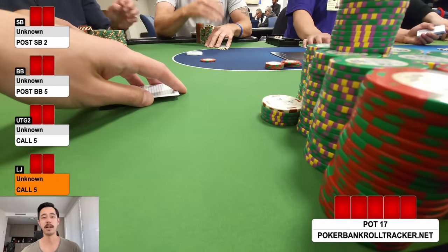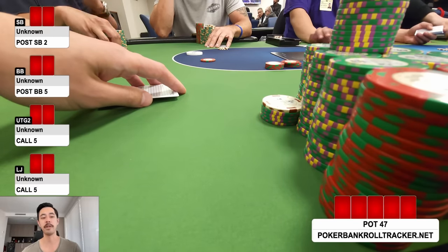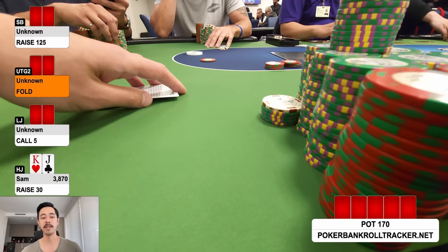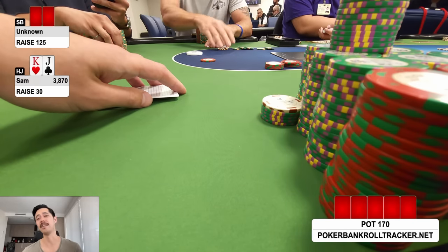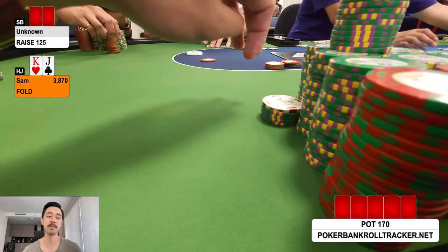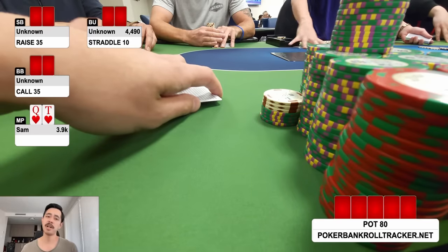Two limpers, I pick up king-jack offsuit in the hijack and raise to 30 to iso. Small blind three-bets to 125. With a hand like this against a better player I can't continue, so I fold.